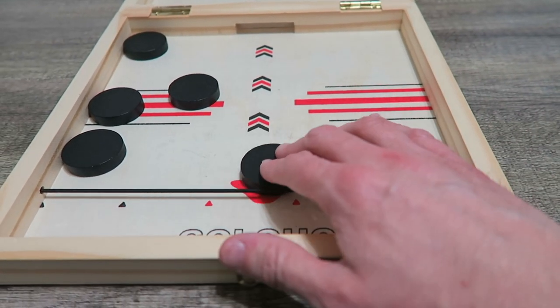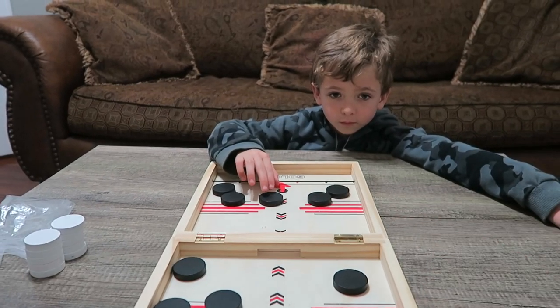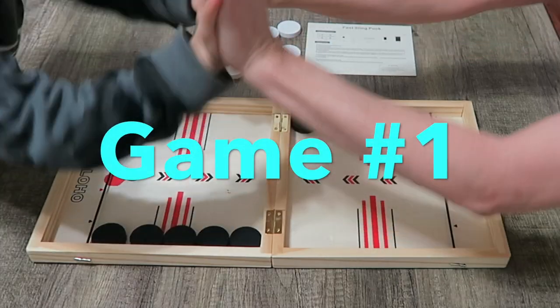The goal is to get rid of all the pucks on your side of the game board. So I need to have zero on my side — therefore you would have all ten. Let's play! The game starts with a high ten. Ready? Go!